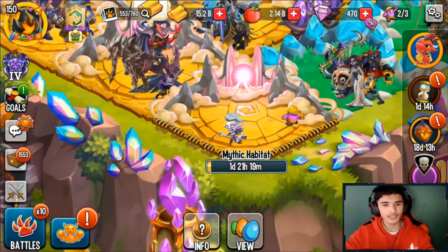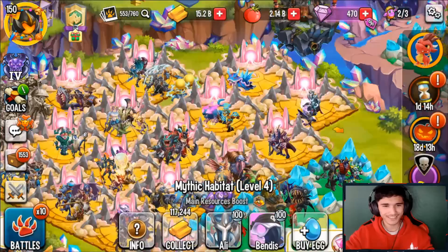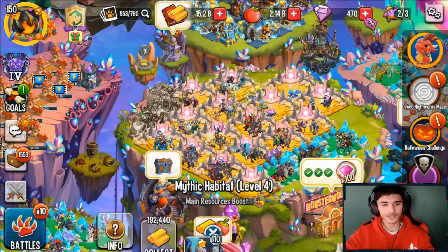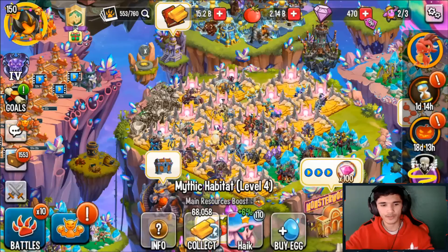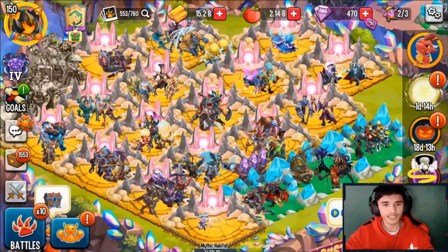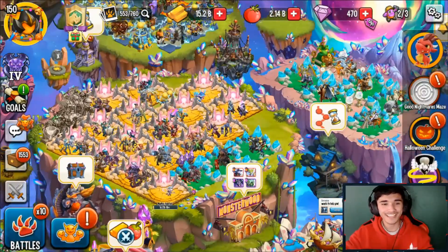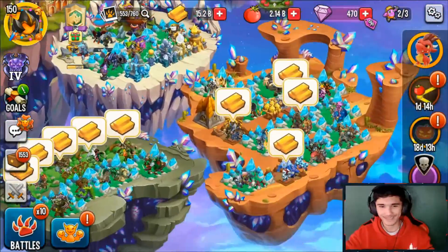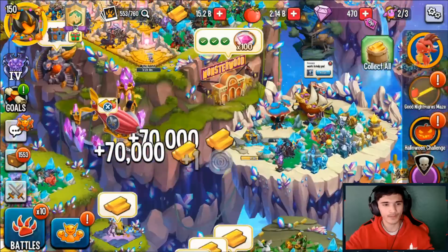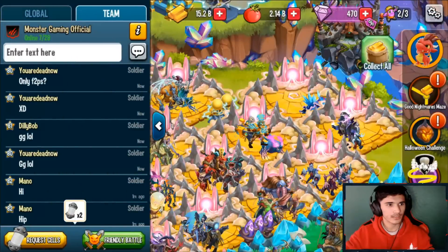I hatched a monster here and I'm currently upgrading it to level four. I have tons of space for my mythic monsters — all these mythic habitats are level four, none are level three. I was trying to find one or two to upgrade further but they're all maxed out. If I run out of space I'll get rid of these three legendary habitats and fill them with mythics. I'm not selling any legendaries — I'm placing them in my monster vault.